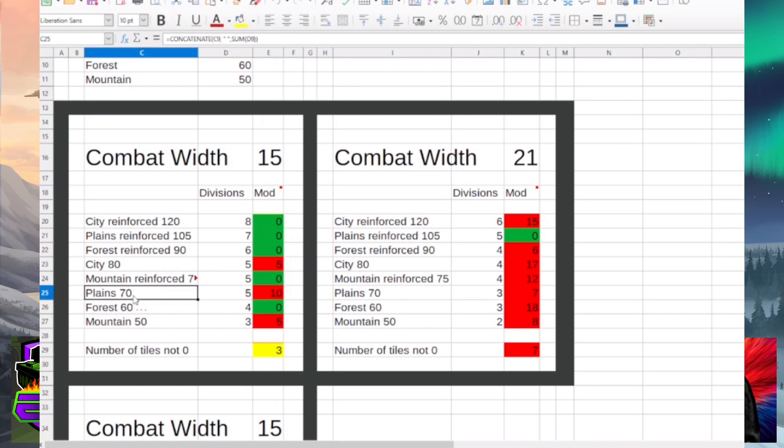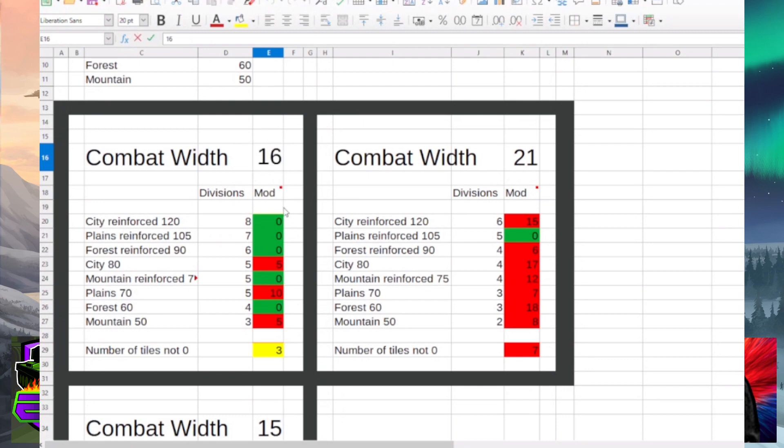At 15 width, on a reinforced plains tile you can fit eight divisions with no debuff. It's really strong in cities, forests, plains, and jungles. Even on a reinforced mountain tile it's fine as long as it's not being attacked from one angle — and in mountains you'd probably use mountaineers anyway, maybe at 25 width. 16 doesn't work, 17 we've seen, 18 and 19 don't work, and 20 is only okay for cities and forests.